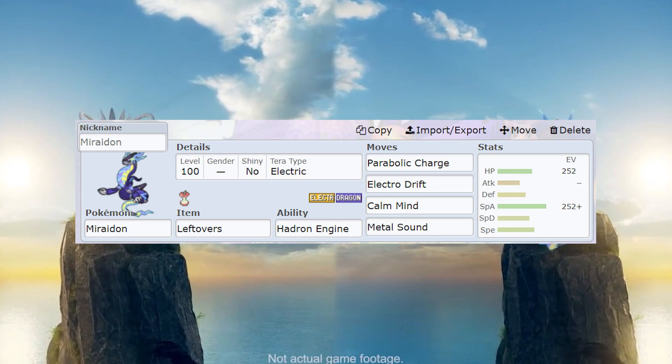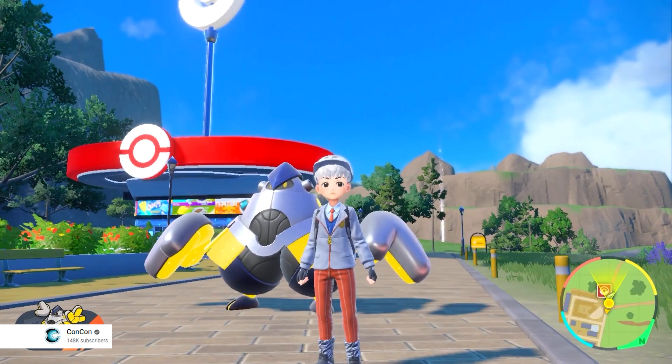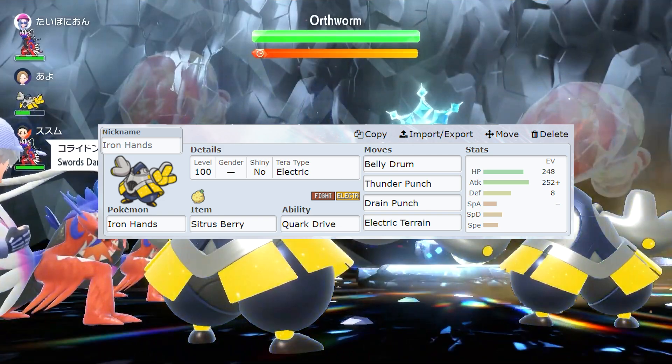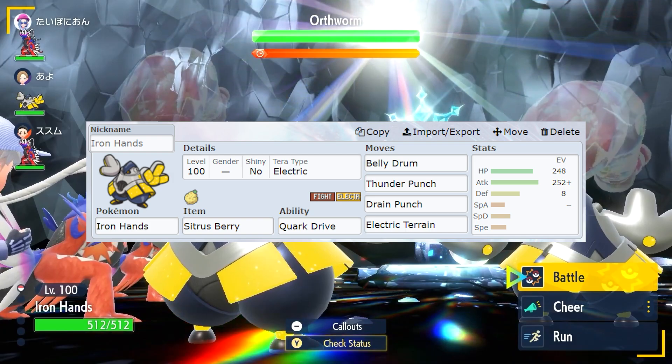A lot of people have Iron Hands built already. I'm not going to say Iron Hands is the most reliable strategy, but from a solo perspective, it may be worth considering utilizing it from a Belly Drum Drain Punch point of view. I understand it's resisted and that you're not resisting the Flying attacks back, but Iron Hands is very strong, especially when it gets that Belly Drum up, and it can deal a lot of damage very quickly and heal a lot of the damage it takes back. So that's just a Pokémon a lot of people have already built, so I figured it was worth an honorable mention.